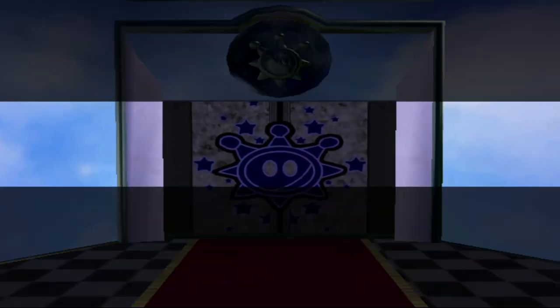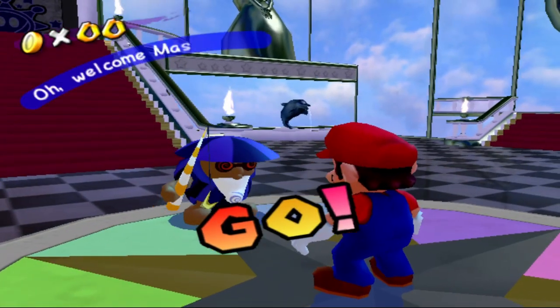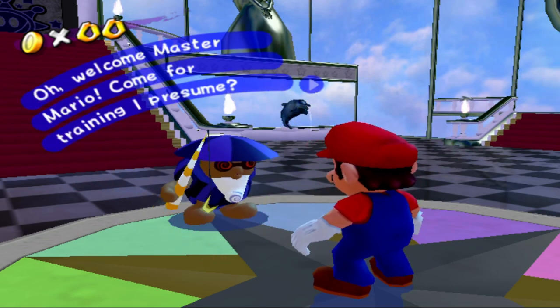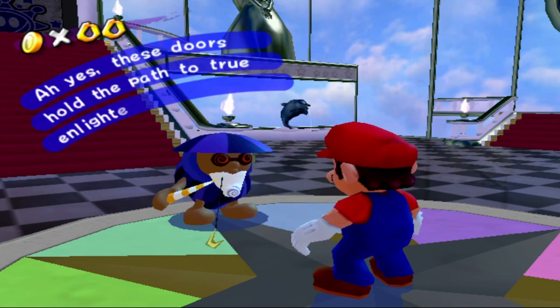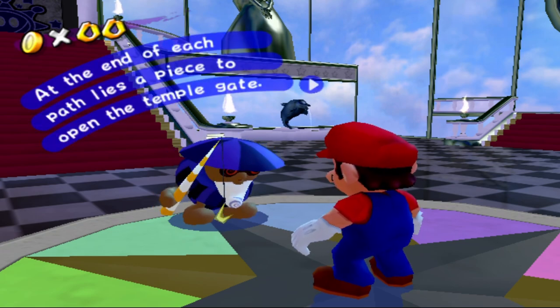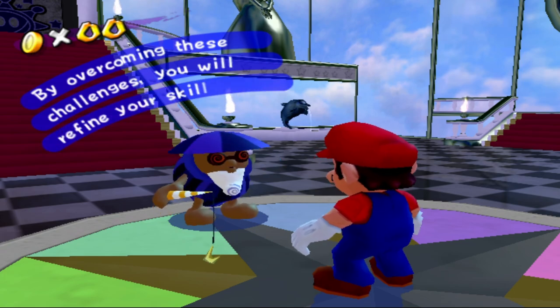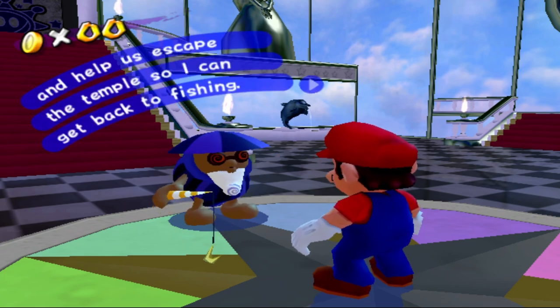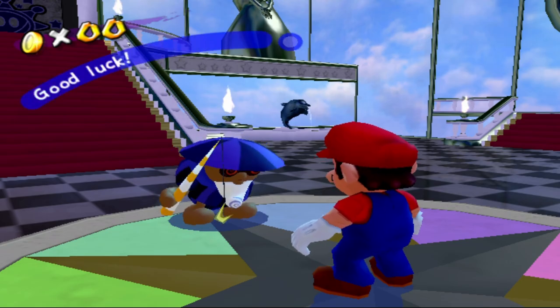Tutorial trials of the temple. Welcome, Master Mario. Come for training, I presume. These doors hold a path to true enlightenment. At the end of each path lies a piece to open the temple gate. By overcoming these challenges, you will refine your skills and help us escape the temple so I can get back to fishing. Good luck.